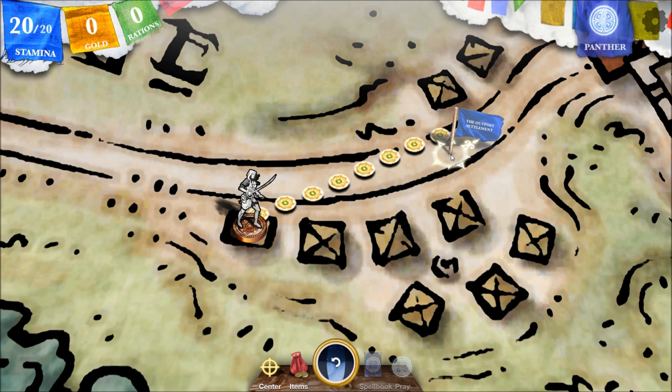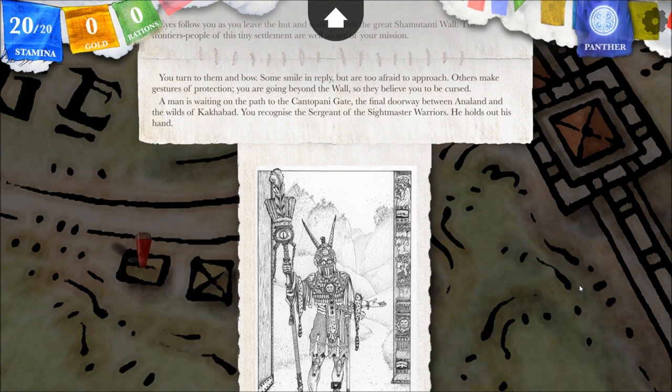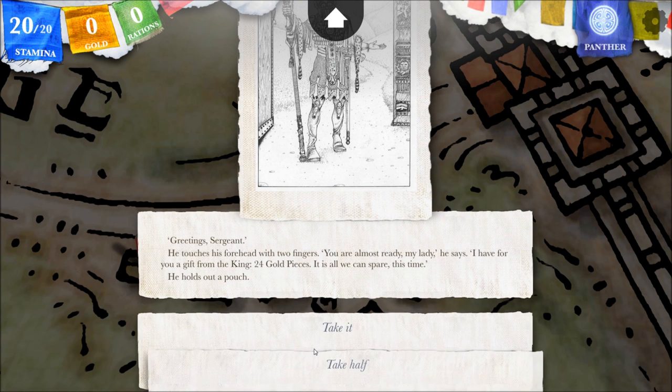I read a couple of reviews which said this is the closest to tabletop roleplaying you can get without tabletop roleplaying. Eyes follow you as you leave the hut and walk towards the great Shamutanti wall — the frontier people of this tiny settlement are aware of your mission. You turn to them and bow; some smile, but are too afraid to approach, while others make gestures of protection — they believe you to be cursed for going beyond the wall. A man is waiting on the path to the Cantopani gate, the final doorway between Analand and the wilds of Cacabad. You recognize the sergeant of the Sightmaster Warriors. He touches his forehead with two fingers: 'You are almost ready, my lady. I have for you a gift from the king — twenty-four gold pieces. It is all we can spare.'